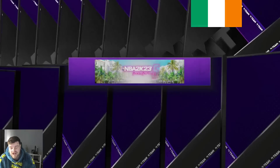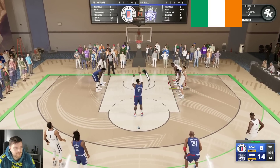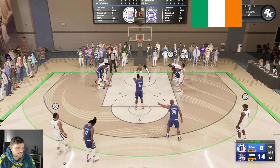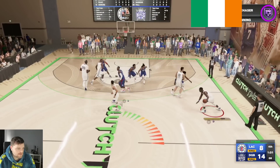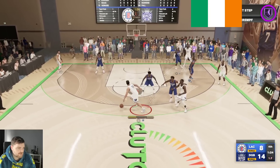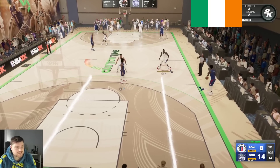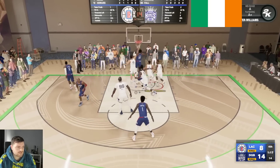Hop up — apparently a block, I'll take it. I just need to score on his next possession now. I don't even know what I just did — I tried to double drag back and I just started running towards the halfway line. You know what, let's just run away from all those players and hope he just throws a bad pass. And he gets a dunk — good job.